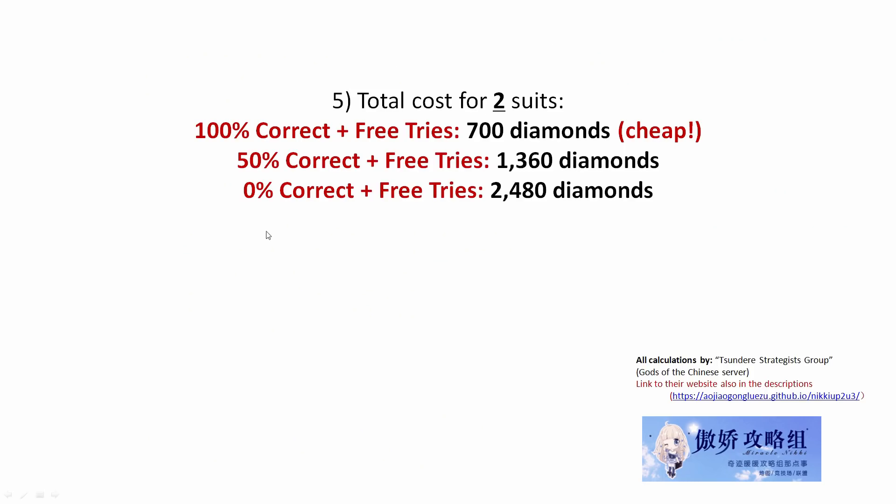If you manage to get 100% of the themes correct and use up all the free tries throughout the 10 days, it will only cost you 700 diamonds for both suits, which is really really cheap. Like nowadays other events, we get 1 suit for 1500 or 2000 diamonds, so 700 diamonds for 2 is a really really good deal.